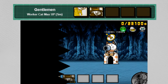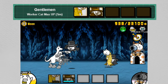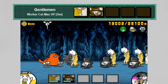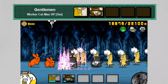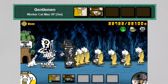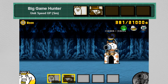Now let's quickly focus on cat combos. First, the Gentleman combo — this is a Worker Cat max-up of the small variety involving Gentleman Cat and Phantom Thief Cat, and increases wallet size by 10%. Generally I think these are really trashy; I don't really see the benefit to wallet size increases, unless you haven't upgraded it in the shop and want to afford a unit you can't ordinarily afford. Up next we have Big Game Hunter — a unit speed-up involving Little Giraffe Cat and Phantom Thief Cat, increasing Cat movement speed by 10%.